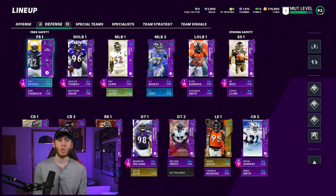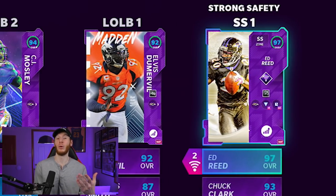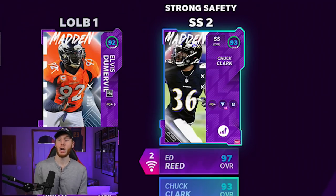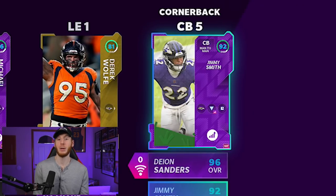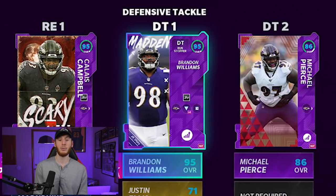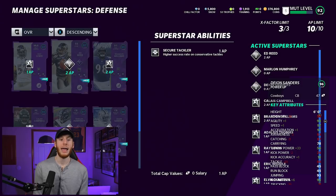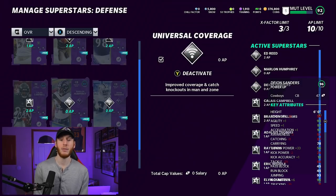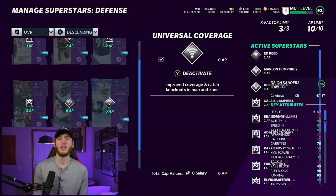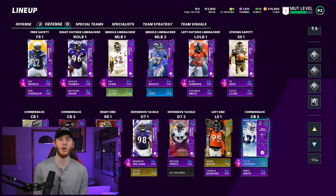On defense, we have Eric Weddle, Earl Thomas, Adalius Thomas, Ray Lewis, C.J. Mosley, and Elvis Dumervil. For corners: Deion Sanders, Marlon Humphrey, Marcus Peters, Rod Woodson, and Jimmy Smith. Kaleas Campbell, Brandon Williams, Michael Pierce, and Derek Wolfe on the D-line. Abilities are mostly run-stopping: secure tackler on Ray Lewis and Eric Weddle, universal coverage on Ed Reed and Marlon Humphrey, inside stuff on Brandon Williams and Kaleas Campbell, double or nothing on Elvis Dumervil and Adalius Thomas, and out my way on Ed Reed as his X-Factor.